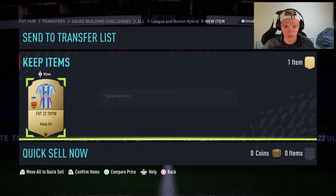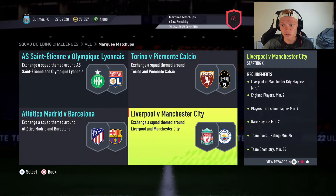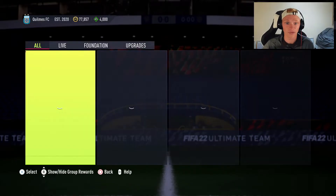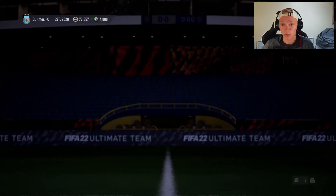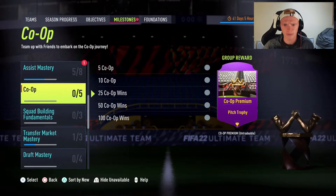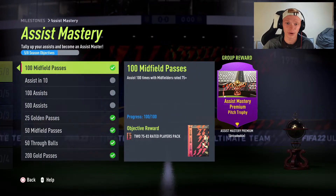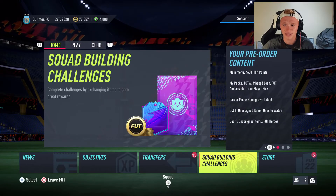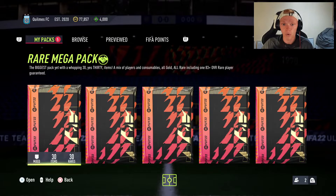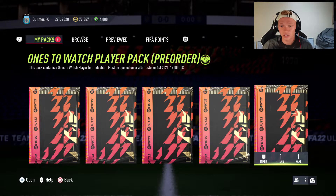We also get a kit, which we'll just send into the club. Marquee matchups came out — I'm going to do those tomorrow before ones to watch so I have them ready right when it starts. We'll be live on stream when ones to watch begins with a pack opening. In terms of objectives, we completed a squad battles thing and an assist mastery thing, getting another pack — 275 to 83 rated players. We're saving all the normal packs for tomorrow when ones to watch players are in packs, and we do have our guaranteed ones to watch player ready for tomorrow.